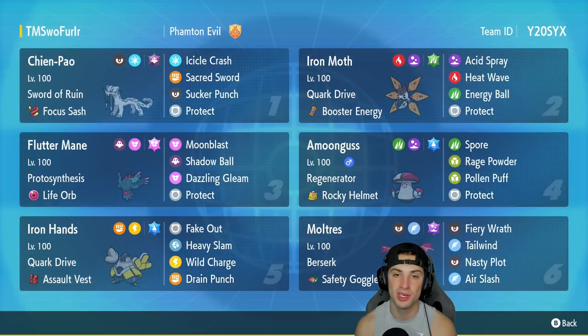Amoonguss has Regenerator and the Rocky Helmet, and I absolutely love Amoonguss with the Rocky Helmet, especially going up against Water Urshifu — Surging Strikes basically does half damage to Amoonguss. Its moveset is Spore, Rage Powder, Pollen Puff, and Protect.